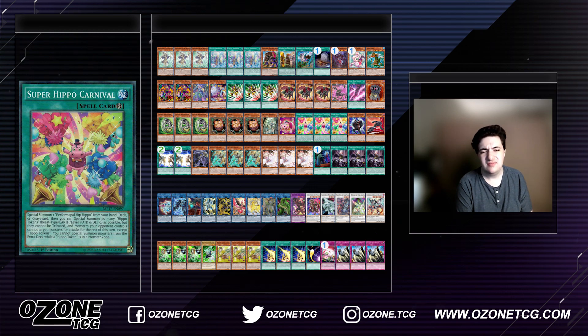Theoretically you can do the entire combo without the normal summon, depending on whether you draw Emergency Teleport or Super Hippo Carnival. I really like this card because you can still special summon Hip Hippo from the graveyard, so it acts as nice fodder. If you draw Hip Hippo and Hippo Carnival, you can add Griffin from the deck using Fateful Adventure, discard Hip Hippo, and still summon it later — that's the key difference from Psychic Tracker. I'm really glad it's actually playable in this deck, and I've kept a set since it came out in Dark Illusion.